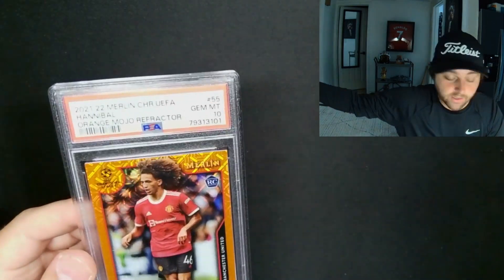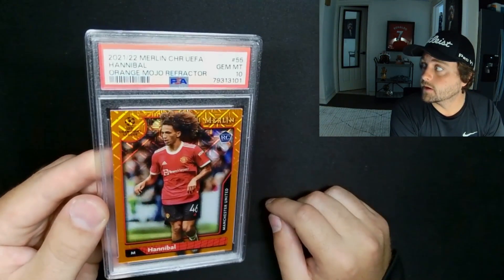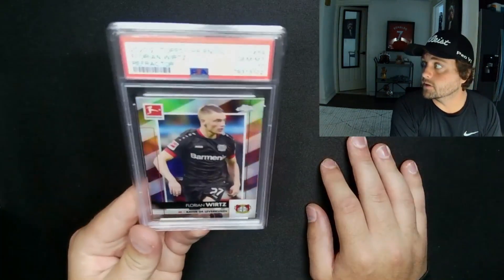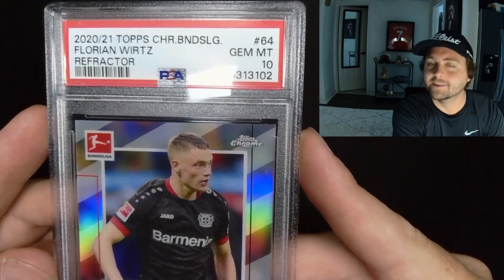My buddy Hannibal scored a goal the other day in a horrible performance against Brighton. Orange mojo, out of 25, PSA 10 Merlin — this is his only rookie so this is good if he actually ends up turning out to be a good United player. This card I pack-pulled as well.